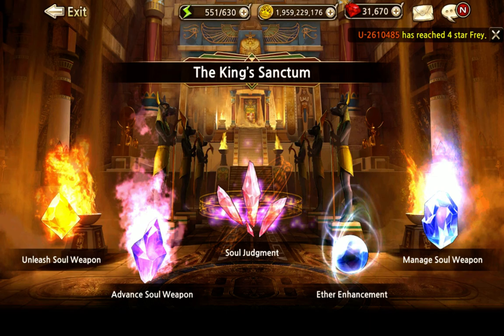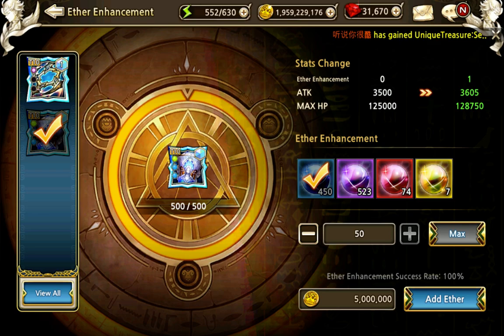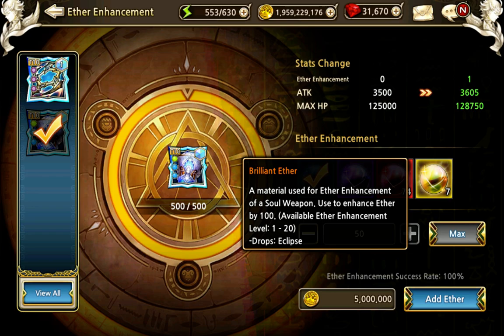This is the ether enhancement option. You can see this one is at plus 1 and already requires more ethers. Let's do one — I think you get 10 for these, so you can just click max. That requires 50 of them. As you go up in levels, not only do the stats go up but the success chance decreases. At a certain point you can fail this, and there is no failure bonus as with unique weapons and other items. Also, these items are only good for certain level ranges: the blue ones are good for levels 1 to 9, then 1 to 14, till 16, and above that you will need the higher-tier ones, which will be really hard to get. So getting a maxed-out soul weapon requires pretty heavy farming.